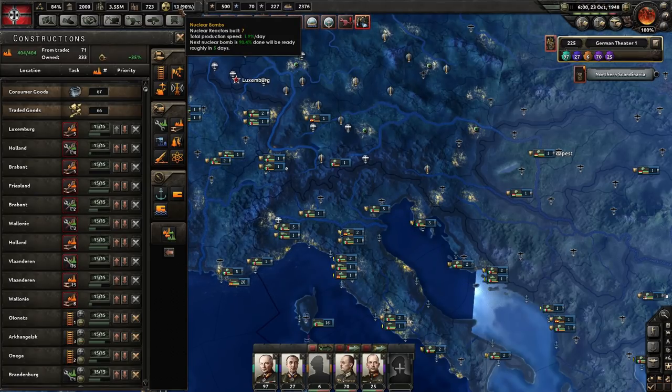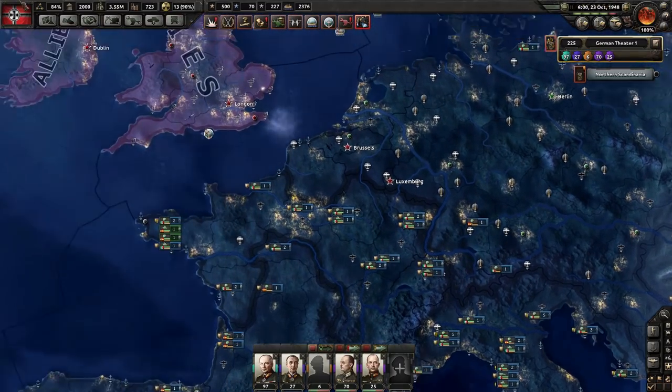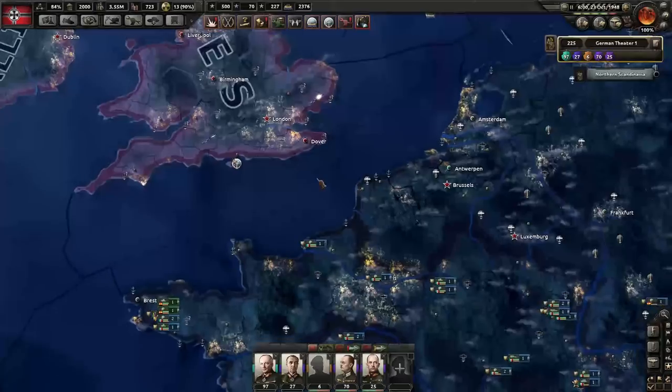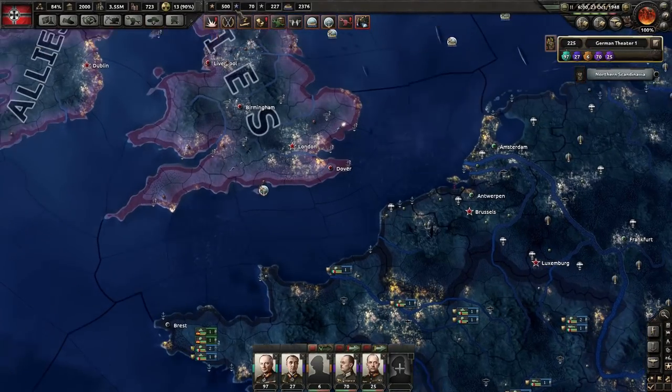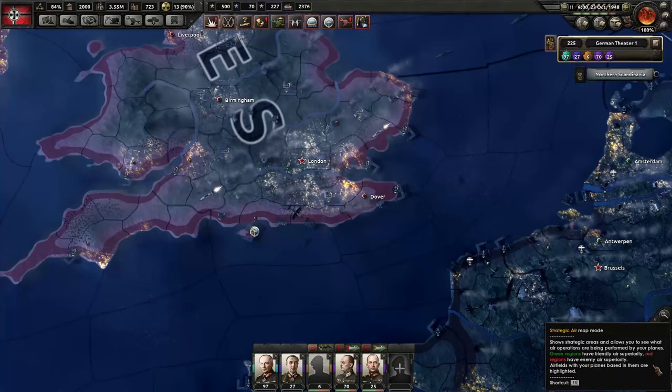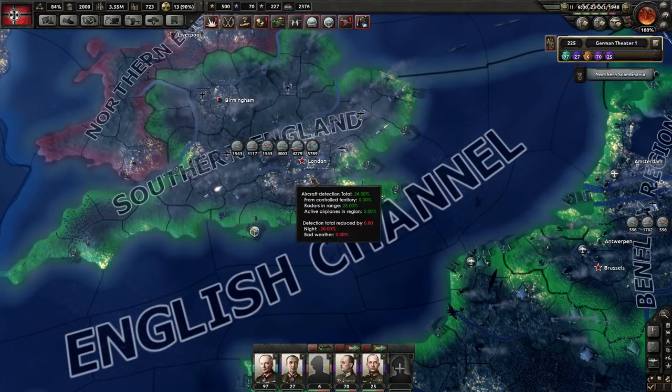To actually drop the nuclear bomb, you need a couple of things. One, you need a strategic bomber that's in range of your target. I want to drop it on London.